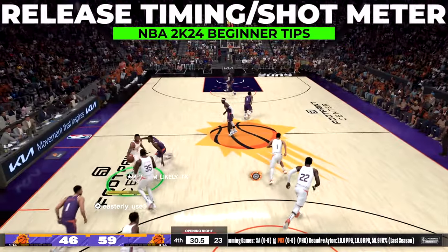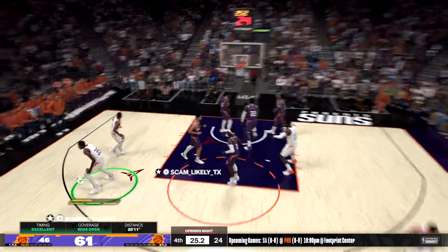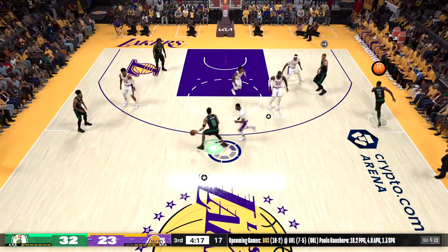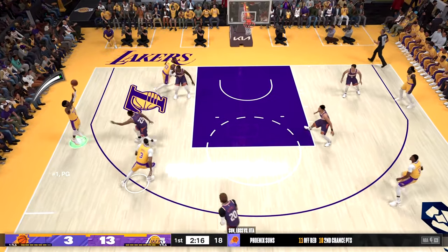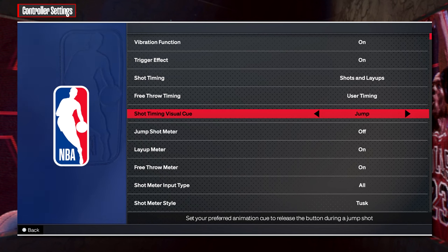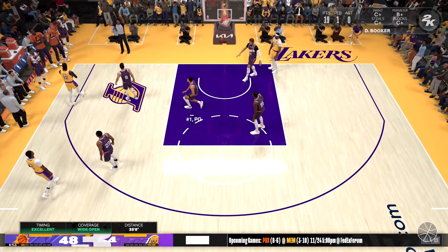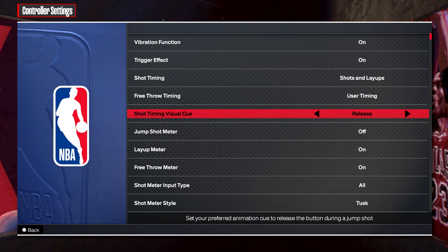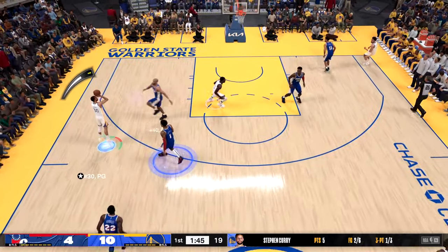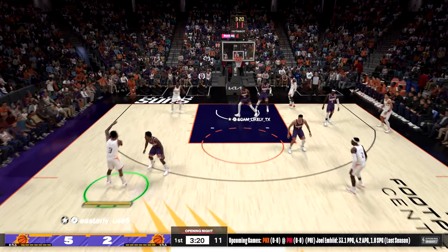The most important part you need to get squared away is your shooting ability. Introduced last year and improved upon is selecting your jump shot's optimal time to release the ball, now called your shot timing visual cue. Basically you can select the optimal time during your player's jump shot to release the ball and green the shot. Each selection represents the speed you want to release — jump meaning very early and release being very late. On top of that, you can pair it with finding your shooting meter from a bunch of different options and locations, or turn it off altogether. Get into practice mode and find what you're most comfortable with.